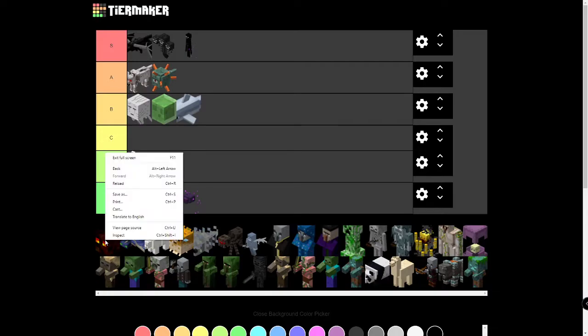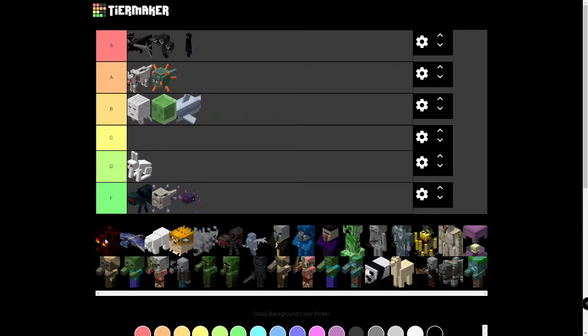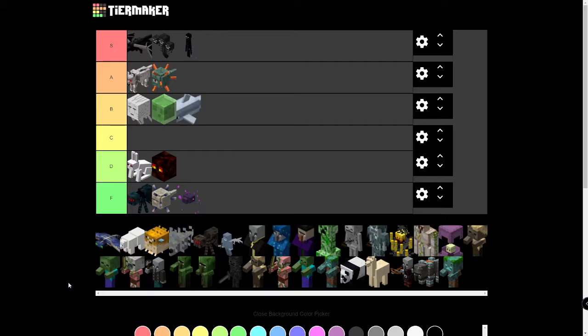Magma Cubes — what can you turn them into? Strength Potions, or Fire Resistance? I don't remember, but that's just about it. They're not used for much else. D tier — they're kind of annoying, they only serve one purpose, which is to drop Magma Cream, which is used in Fire Resistance Potions. No one really uses Fire Resistance that much, although I guess if you're going to the Nether it can be useful — that's why it's not an F. I think D is a solid spot.